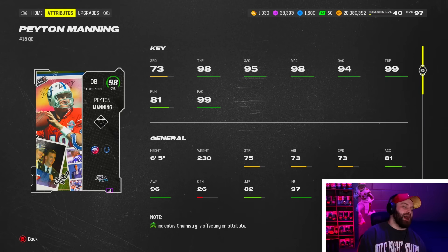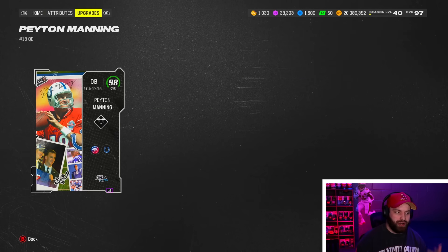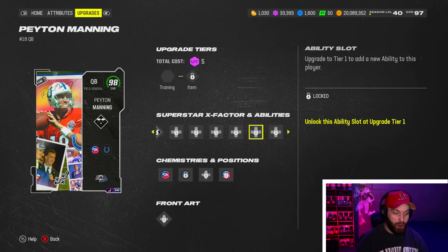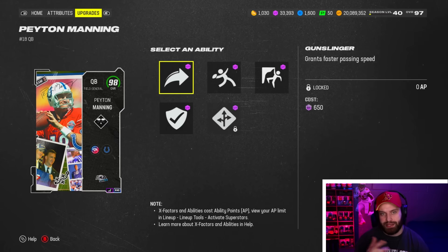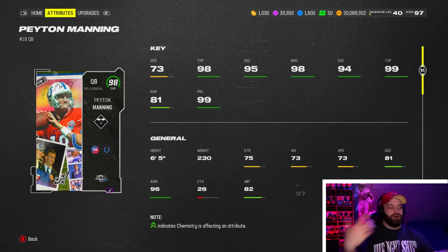Number 5 — Peyton Manning. I want to rank him higher. As with Eli, they are buffing this card — the patch isn't live yet. But once it is, his stack will be three AP, which is the cheapest in the game. Unlike Troy Aikman whose X-factor turns on and off, Peyton Manning will have all four abilities on all game long for three AP — that is insane value.